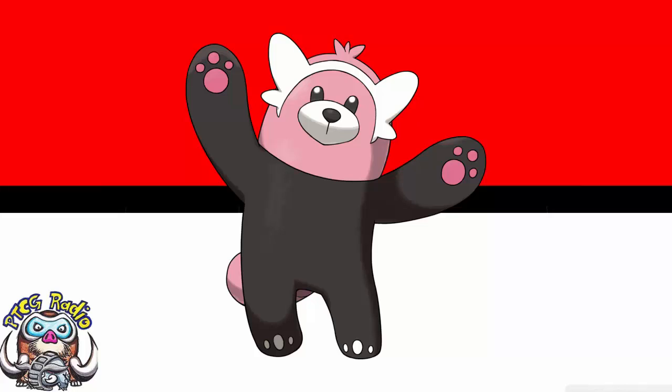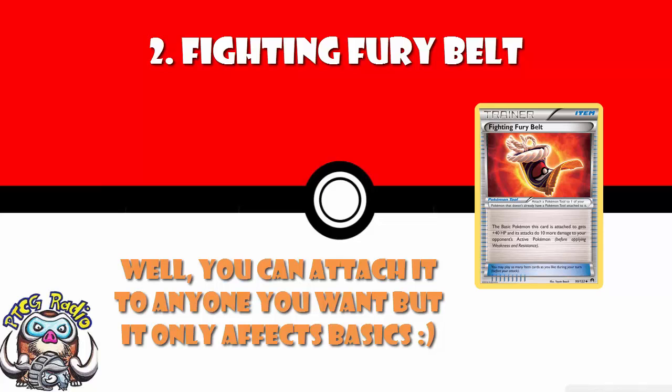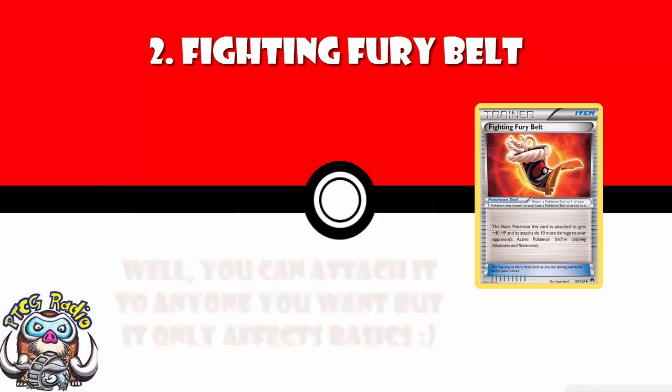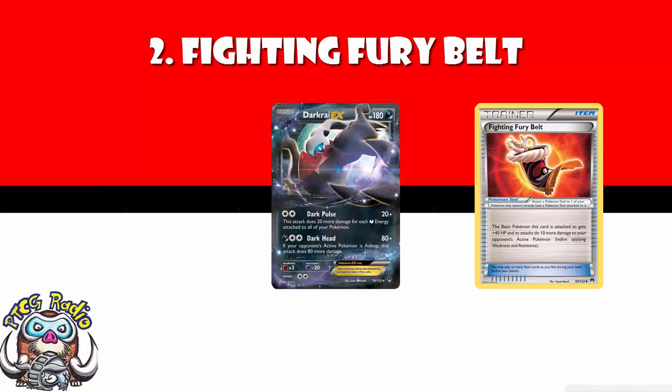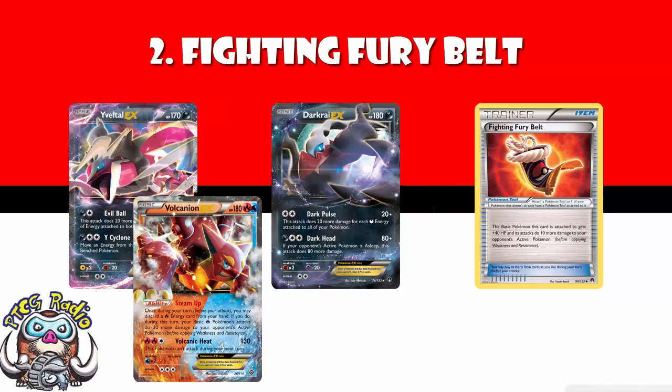In at number 2 — though if you wanted to flip 1 and 2, I would not be mad at you — Fighting Fury Belt. You can only attach it to basic Pokemon. It gives them 40 extra HP and their attacks do 10 more damage. It is crazy good. Any deck revolving around basic Pokemon — every EX deck — just has to use this. It's been amazing in Darkrai, Yveltal, Volcanion... Any basic-heavy deck, and with the EX format we've had, that's been most of the good decks. It's got to come in at number 2.